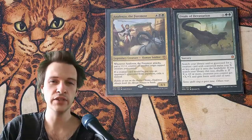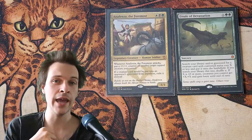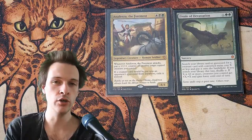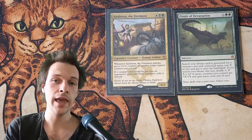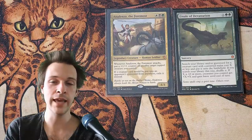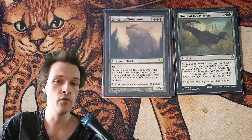But this is where Final of Devastation comes into topic. It costs 2 green mana and X, and you search your library or graveyard for a creature with converted mana cost X or less and put it into play. If you paid 10 or more mana into X, you give all your creatures +X/+X and haste. So that is a lot more mana for an overrun.